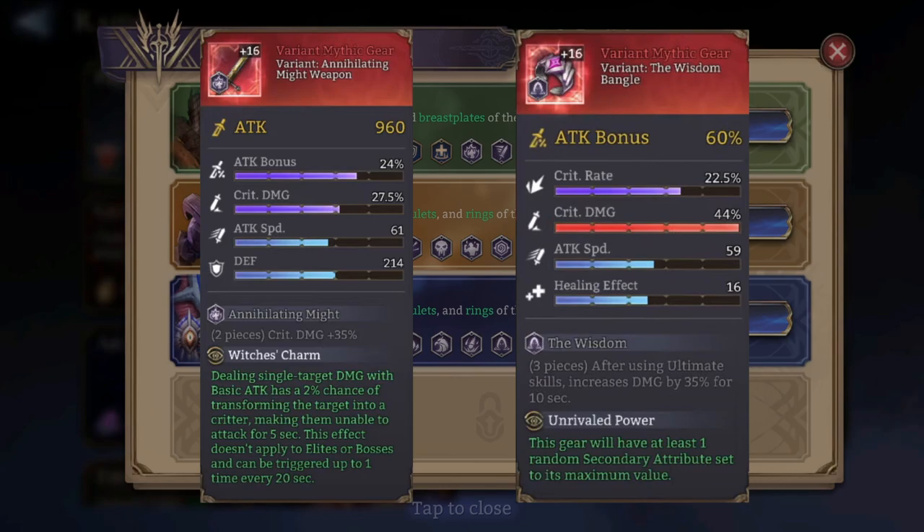The other example is a variant mythic gear from the Wisdom set. As you can see, we have a full crit damage roll at maximum 44% — a red roll, which is quite the first time I'm seeing one. The special effect here is Unrivaled Power: this gear will have at least one random secondary attribute set to its maximum value. That's why the crit damage is full — it made it a 100% probability for one of these stats to reach the red value, which is pretty insane.